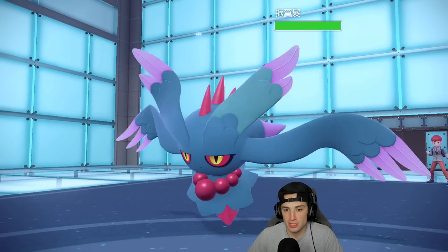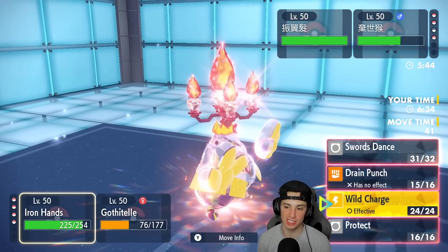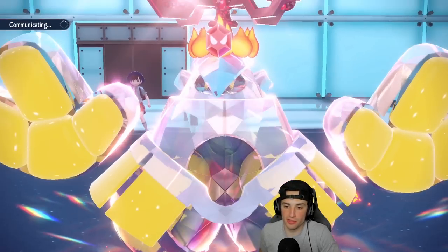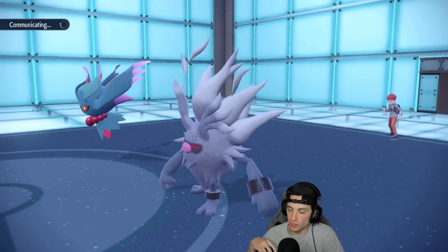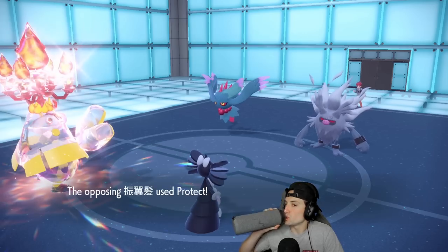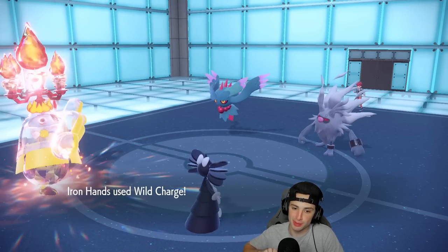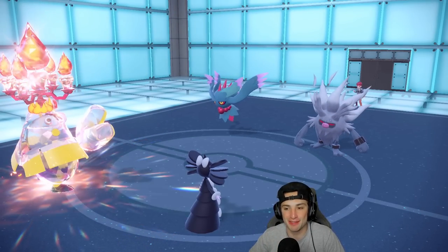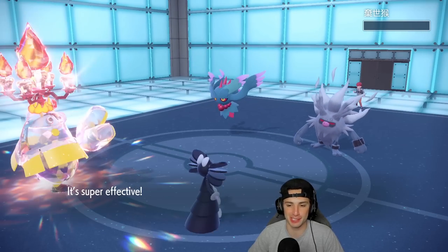Fluttermane comes in — we're Fire Tera which is really solid. I still feel we should double down into it. I can always bring out Palafin to Jet Punch the Fluttermane. Fluttermane ends up protecting — double down was perfect. Wild Charge brings it low enough for Psychic to finish it off. Let's go — that's a hot turn! Gothitelle and Iron Hands really rip it up, they just fuel the whole team.